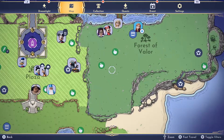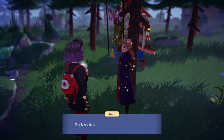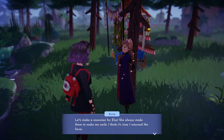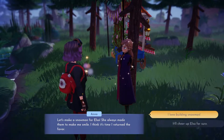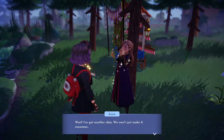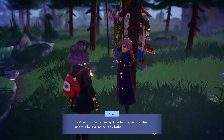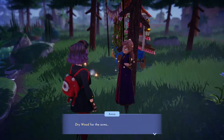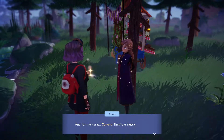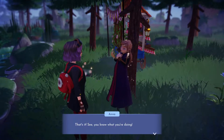Anna, where'd you go? Right here. Let's make a snowman for Elsa — she always made them for me to smile. I think it's time I return the favor. It'll cheer her up for sure. Wait, I've got another idea — we won't just make a snowman, we'll make a snow family. One for me, one for Elsa, and two for our mother and father. We'll need pebbles for the eyes and mouth, dry wood for the arms, fabrics so we can make hats and scarves — wouldn't want them to get cold — and for the noses, carrots. They're classic. I feel like I'm forgetting something. Snow. That's it. See? You know what you're doing.